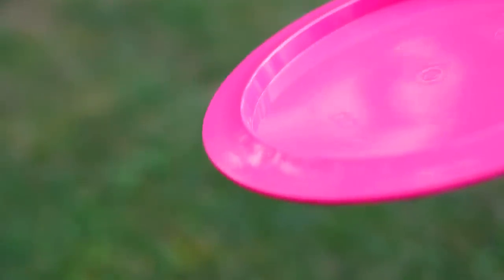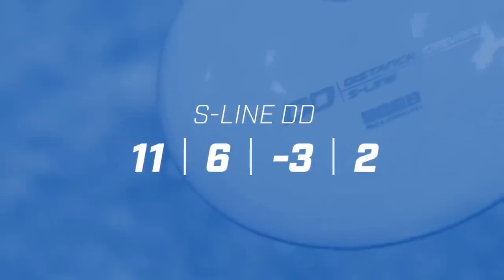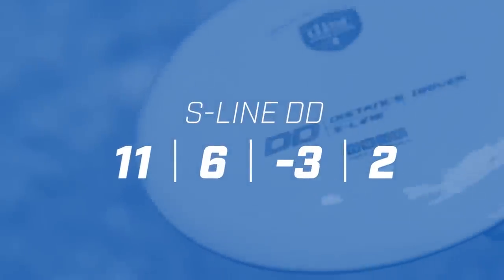The DD is an 11 speed rated driver. It's got 6 glide, negative 3 turn and 2 fade, meaning that this disc should be gliding down the fairway effortlessly and it's definitely going to have a lot of side to side movement on it.